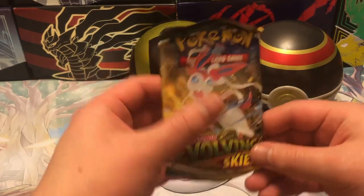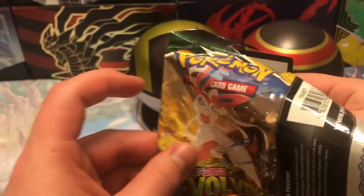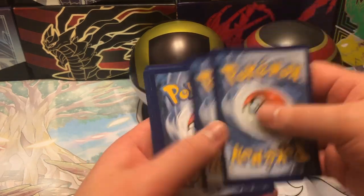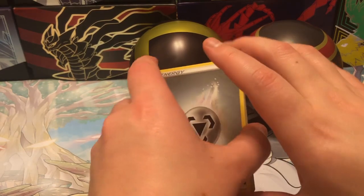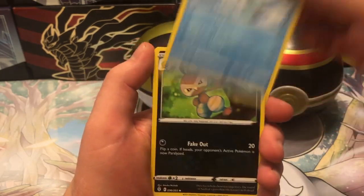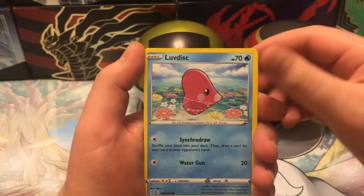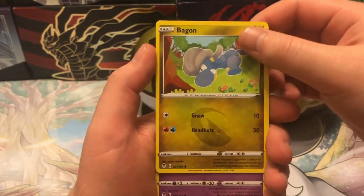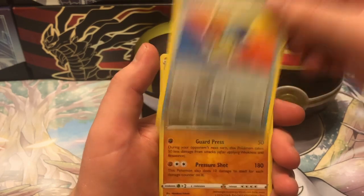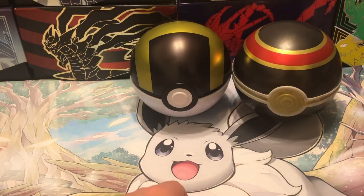And now on to the pack we've been waiting for - Evolving Skies. Let's see what we get. Code card. I'm gonna do the pack trick on this one. Here we go - energy, skip bloom, ice cube, Nuzleaf, Slack Off, Luvdisc, bag on pump, Gabite reverse. Elemental Badge and non-holo Gigalith. All right.